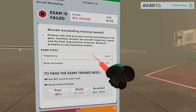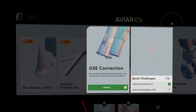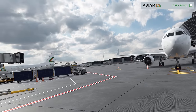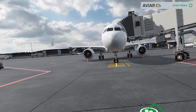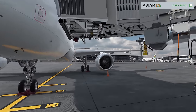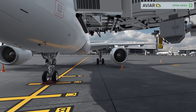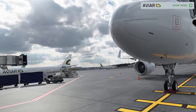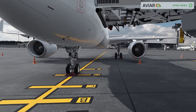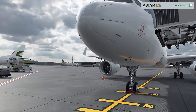Okay, enough of the aircraft marshalling. Let's move on to GSE connection and jump straight into some exams. Welcome to the ground power unit connection operation exam — your task is to perform normal connecting and disconnecting operations of the GPU. Look at the detail here — every time I see it I'm almost like, this is crazy. Real airlines actually use this simulator as a tool to teach their people before they go out and work with real airplanes.